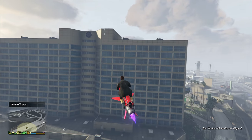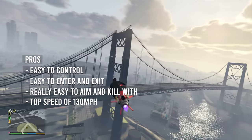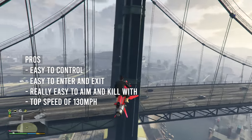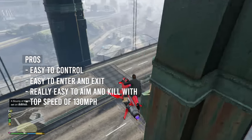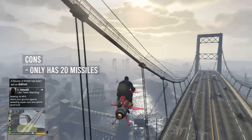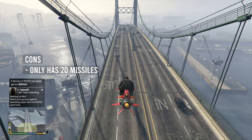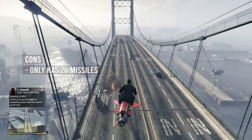Starting with the Oppressor Mark II — some pros are that it's easy to control, easy to enter and exit, super simple to kill and aim with, and it has a top speed of 130 miles per hour. The con, and I believe it really only has one, is that it only has 20 missiles, which is a little bit of a downside.